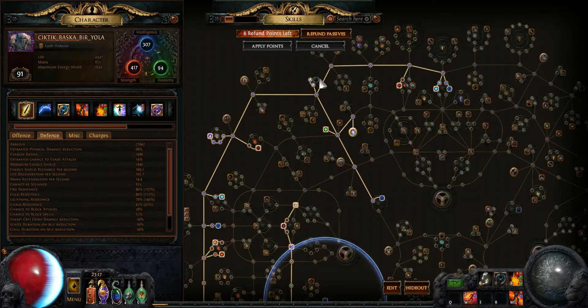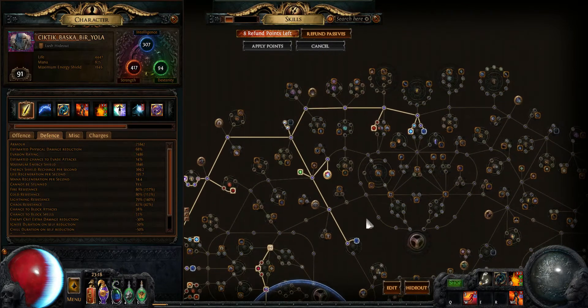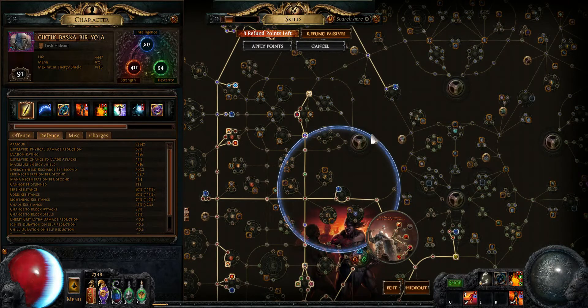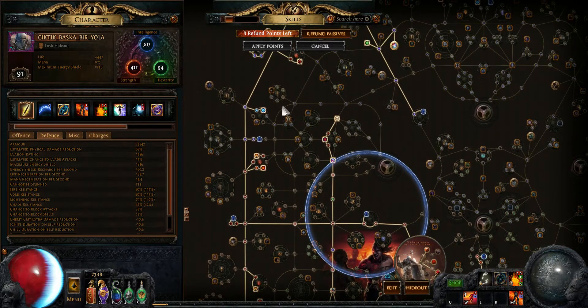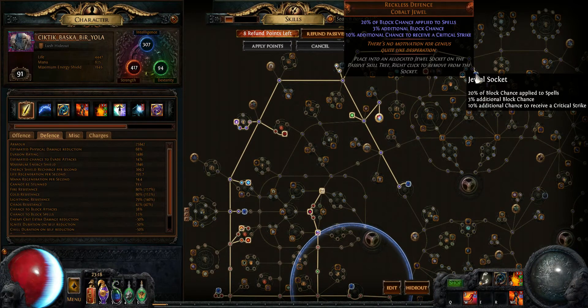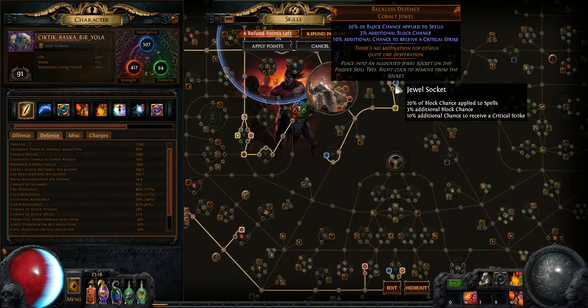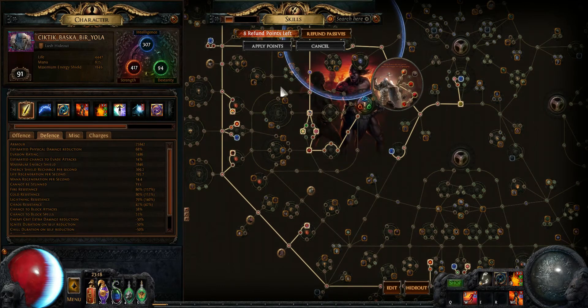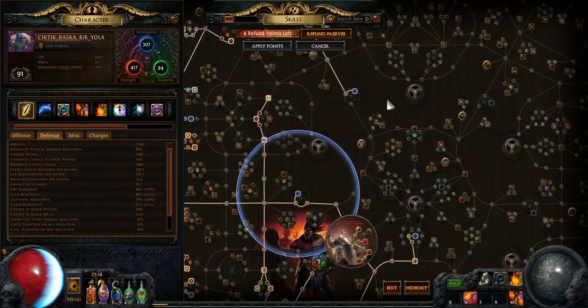I got a total of 11 jewel sockets, and with this passive point the total is 20 jewel sockets at this talent with Grand Spectrum jewels. I could have very high DPS, but my current DPS is enough for me — I want a more tanky build. I use block jewels. You can use Elemental Spectrum or Grand Spectrum jewels with elemental damage to make a very high damage build instead.